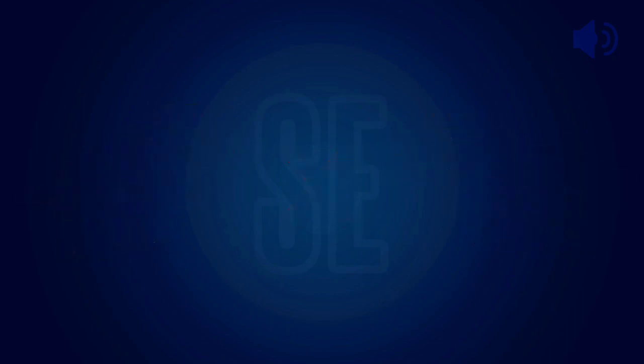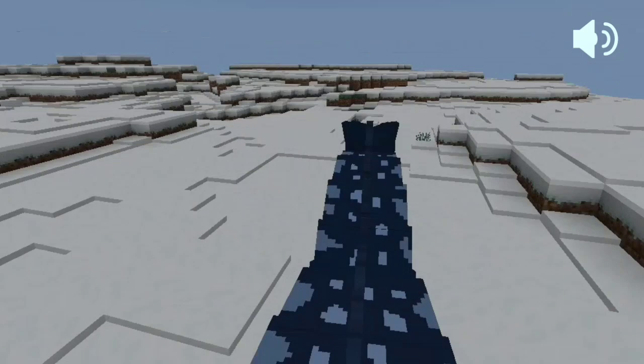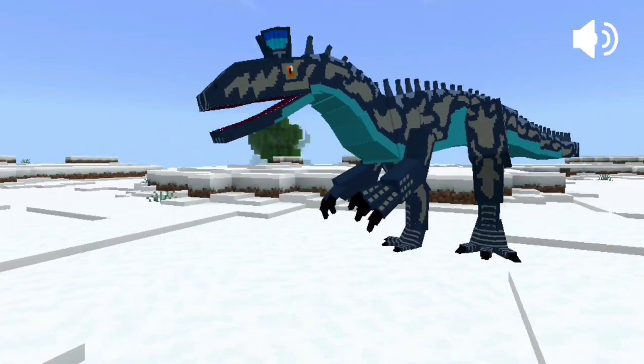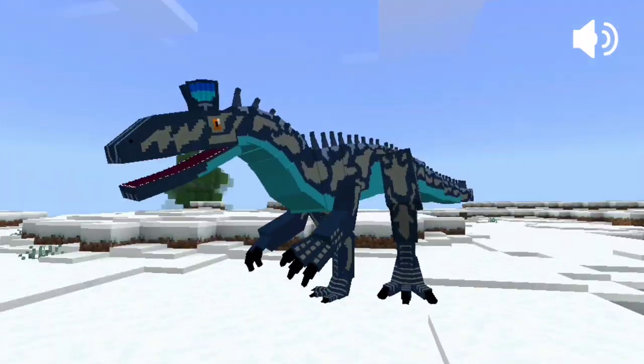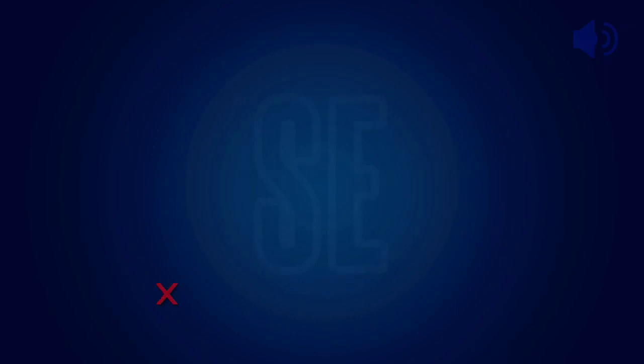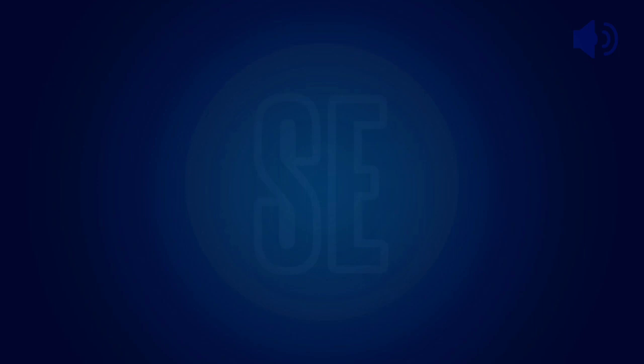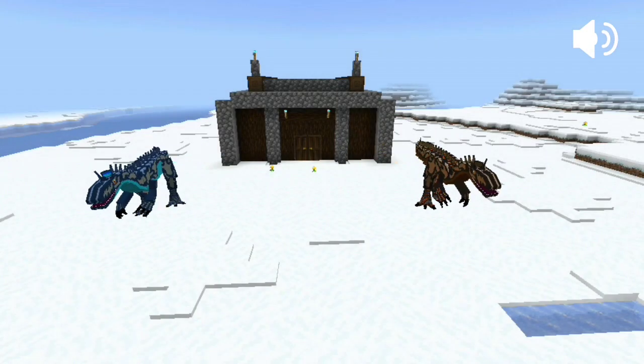Since between creatures of the same species the terrify mode has no effect, at the time of domestication they can be mounted like a normal creature, but when sitting them the terrify animation is activated. When a wild dinosaur approaches this species, they will constantly evade them. The behavior will have no effect if the creature being terrorized is a baby, or is hunting or chasing a creature — otherwise it will move away the rest of the entities that approach.